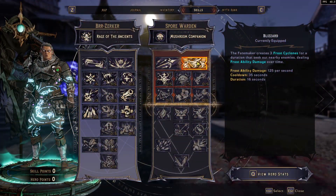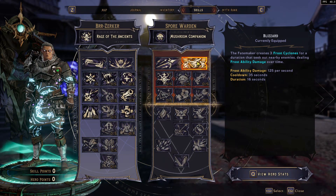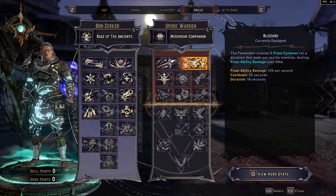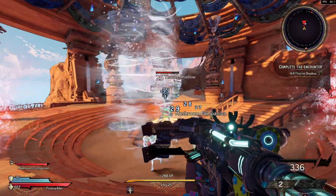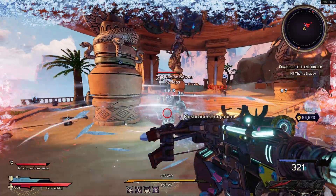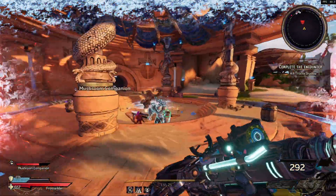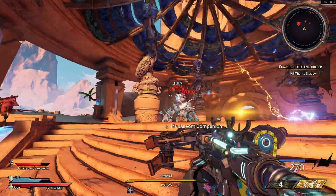Like I stated, I am using Blizzard, which is the action skill of the Spore Warden. The Fate Maker creates three frost clones for a duration that seek out nearby enemies dealing frost ability damage over time. My frost ability damage is 125 per second. And then with Rage of the Ancients — the class feat of the Berserker — on action skill start, the Fate Maker becomes enraged. While enraged, he deals bonus frost damage for a short duration. The enraged duration will not deplete while an action skill is active, and activating an action skill when already enraged restores a portion of the enraged timer.